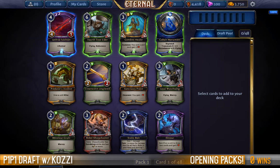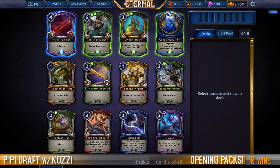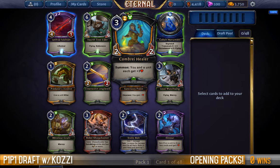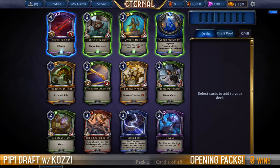This is quite a strong pack starting off. Lothrae Falchion is very, very good — being able to give a creature plus four power and lifesteal is huge. It's a massive swing around, especially on defense. Fourth Tree Elder is a very difficult creature to deal with. Combra Healy is great if you're in that color combination. We have Minotaur Grunt, we have Rebel Sharpshooter. It's a very solid pack overall.